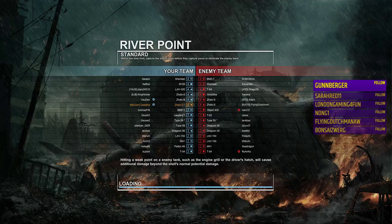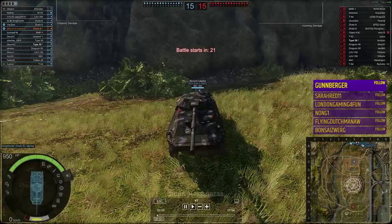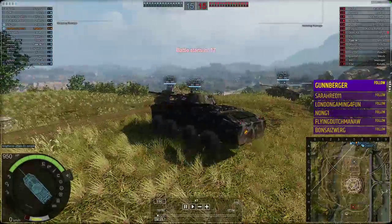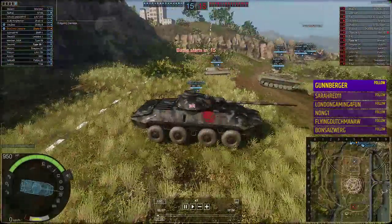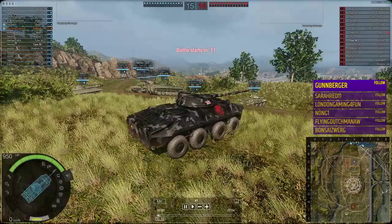You had the Flying Dutchman from Katz on the other team. He's a battalion leader of that clan and he's a very good player as well. Playing a Zalo — I know what people think, it's kind of overpowered, but it's got low hit points. It's got no smoke as well, so you need to take that into account when you're playing this vehicle.